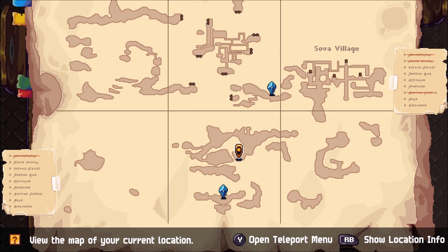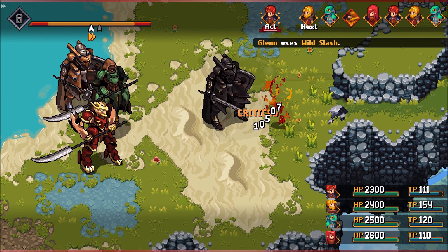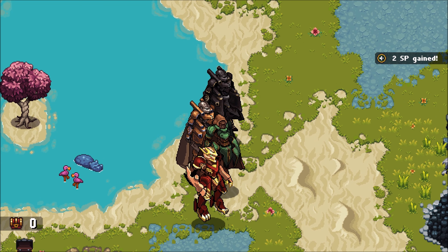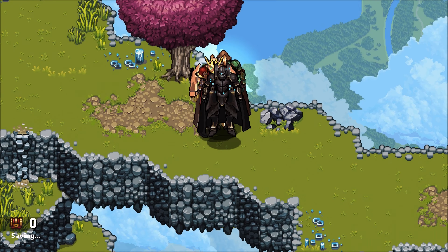Drop down so you can start the actual fight — you can see where I am on the map right there. Here we go again, and one attack later we have another platinum nugget. That's already 20,000 gold in the bank.